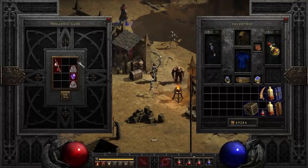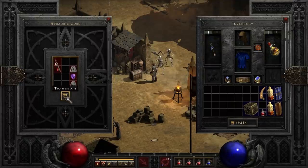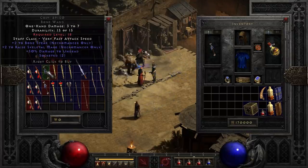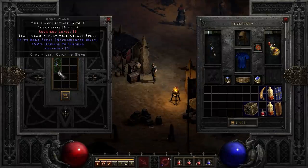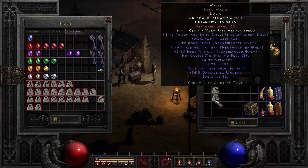In order to roll your wand for sockets, you need a Ral rune, an Amn rune, a perfect amethyst, and a little bit of luck. In some cases you might come across a wand that already has two sockets — that's just your lucky day. In order to craft your white wand, you require a Dol rune and an Io rune. The only downside is that you actually have to wait until level 35 to use it, but when you get there it's going to be good.